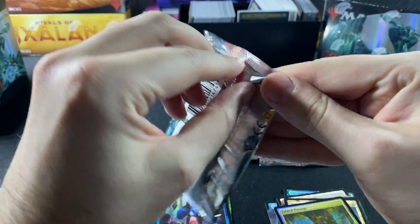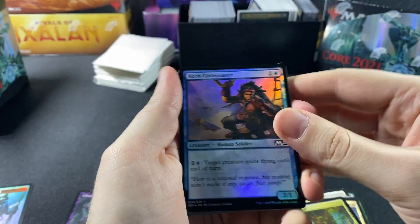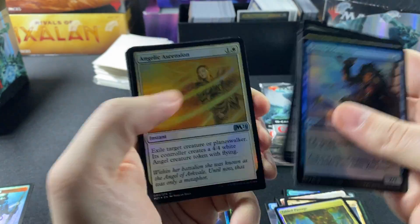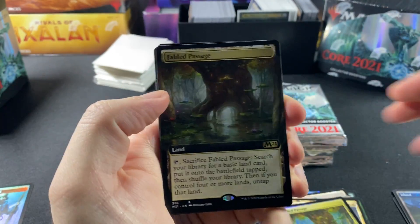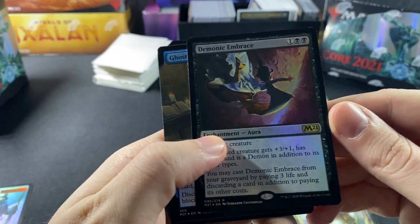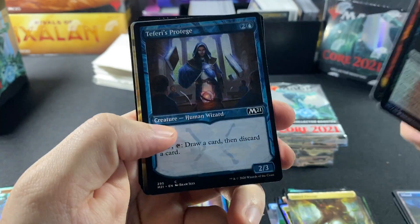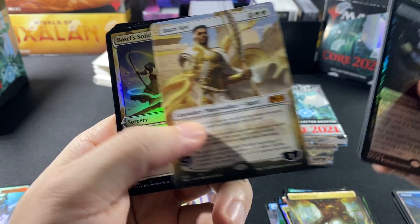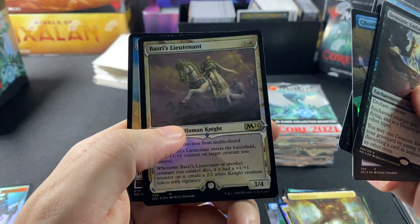Pack number three: we have an Island and then a Fabled Passage again — it's a little extended art. Demonic Embrace, Ghostly Pilferer, Chandra's Magmutt. The Faerie Vandal and Basri Cut — another Mythic there. Then Basri's Solidarity and Basri's Lieutenant.